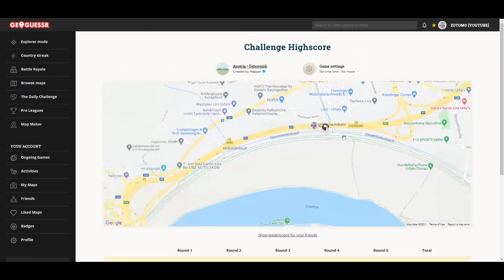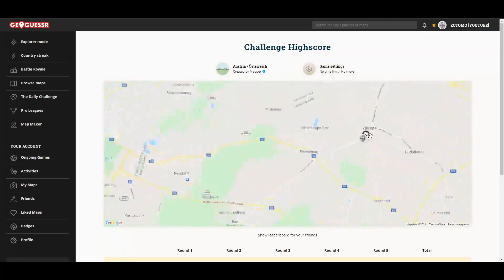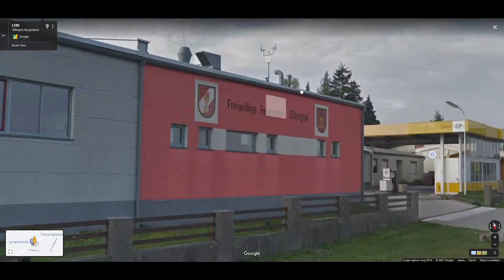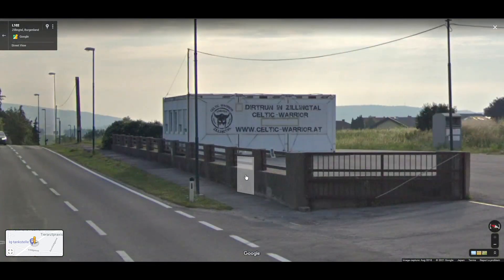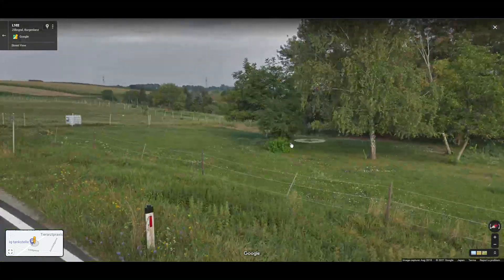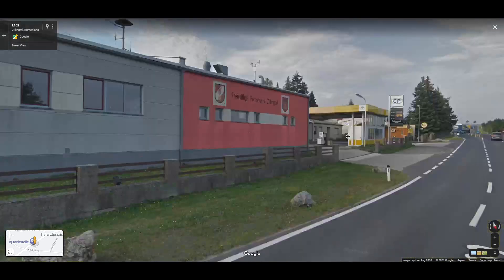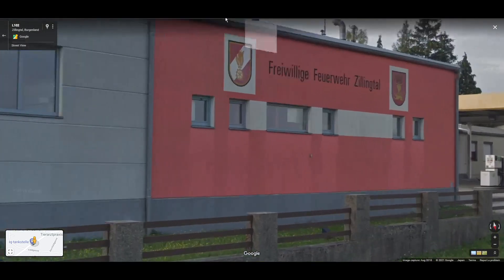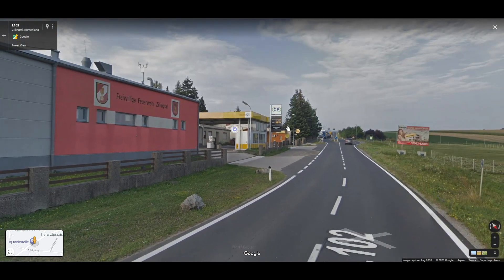Round two was — I think it was down here — yes, another very good guess in Zillingtal, outside and south of Vienna. In round two, what you get is: one, this fire station with 'Zillingtal' on it, and two, we have another sign that looks like a motorcycle group or dirt run, some kind of ATV or something. Kind of a rural location. We do get another Zillingtal reference again. What I thought this might be, when I was looking at all of this, was that it would be a state. Because it's a fire station, I thought maybe 'Freiwillig' might be — I think that means 'volunteer' if my translation is correct.